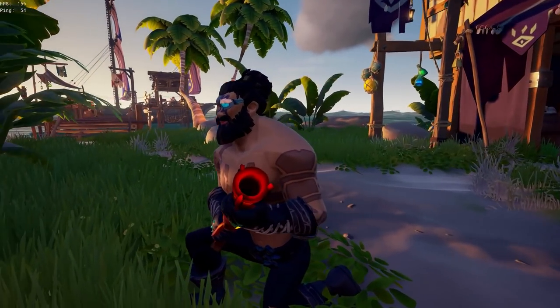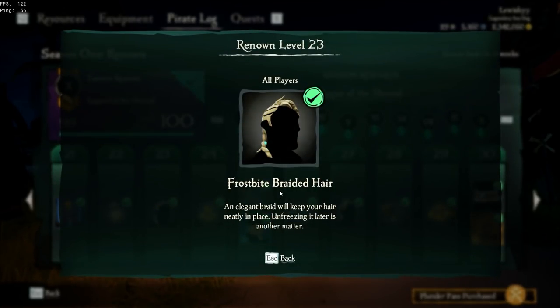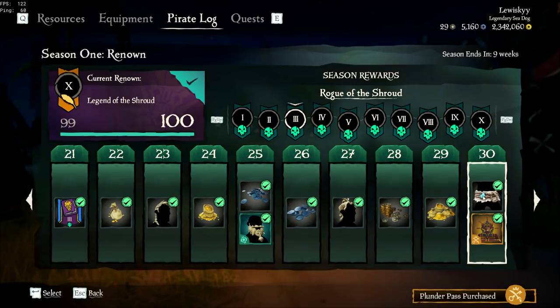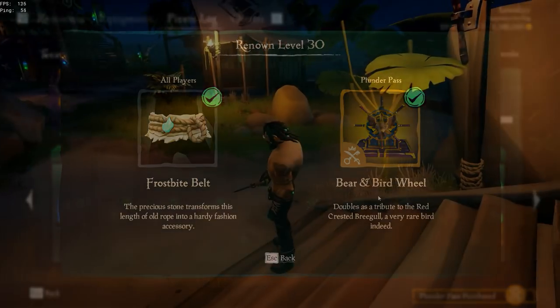Next up in Rogue of the Shroud we have the Frostbite Braided Hair and the Pirate Legend Bound Beard — only accessible to Pirate Legends — the Frostbite Top Knot Hair, and the Frostbite Belt with the Bear and Bird Wheel, if you have the premium version of the Plunder Pass.